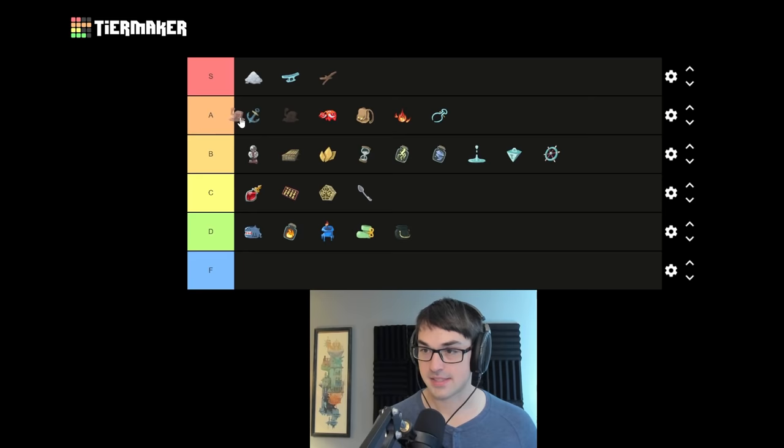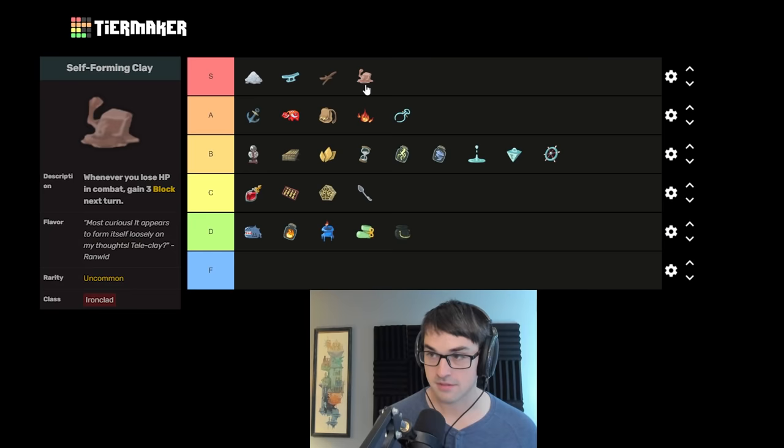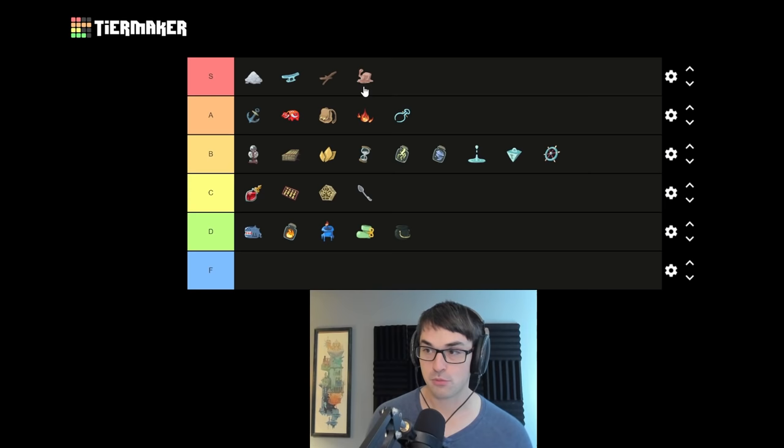Self-Forming Clay gives you block whenever you take damage — I think that's also an S tier relic. The amount of block it can generate in a self-damage build is exceptional, and it also just helps you massively if you start taking damage. The more times you take damage, the better it gets — really spectacular against Heart. I've seen this relic generate genuinely 60 block on one turn against Heart.